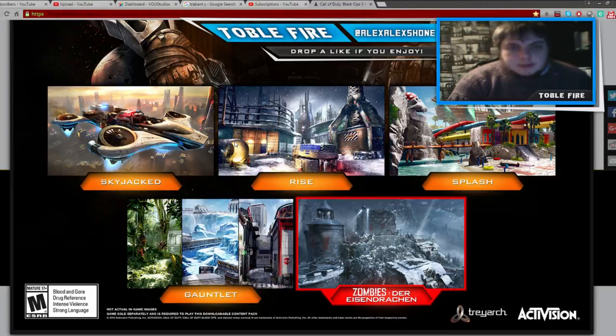The second map is Rise, and Rise looks similar to Hard Hat from Modern Warfare 3, or Infection — I believe it was called — which was like the demolished construction zone from Black Ops 2. Both really cool maps. It looks like it's a mix of those two, and the only difference is it's got snow. So it might have some Modern Warfare 3 and Black Ops 2 easter eggs on that map.